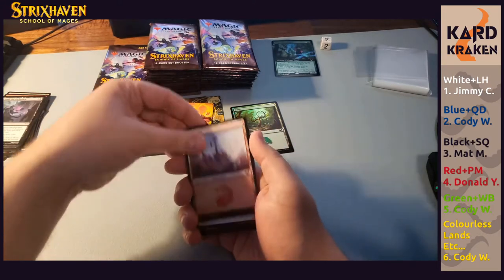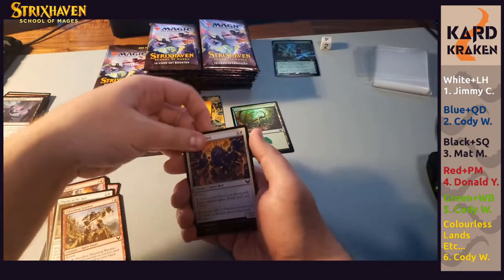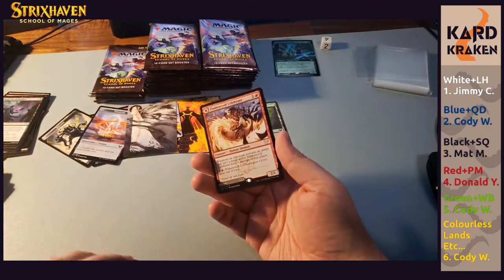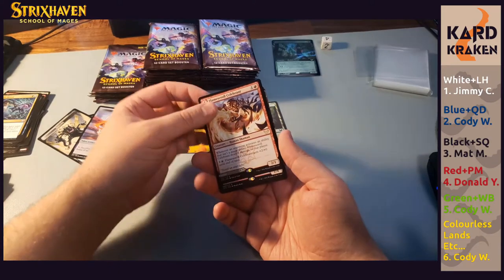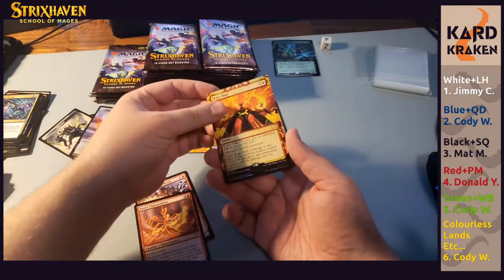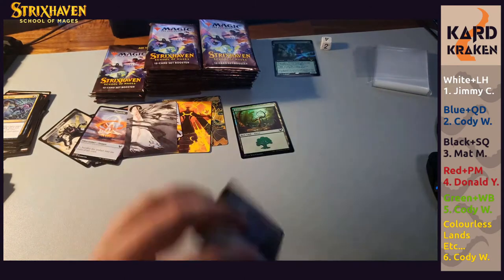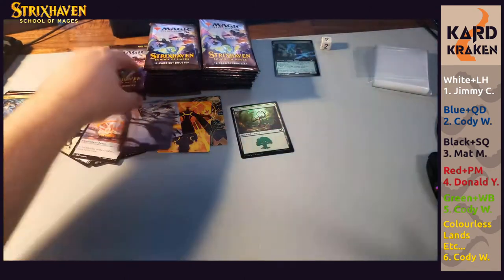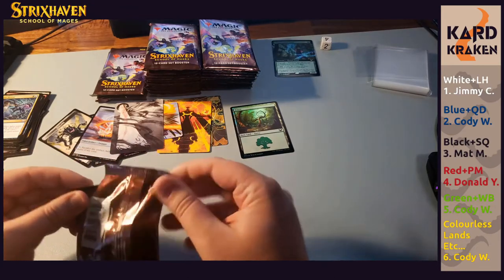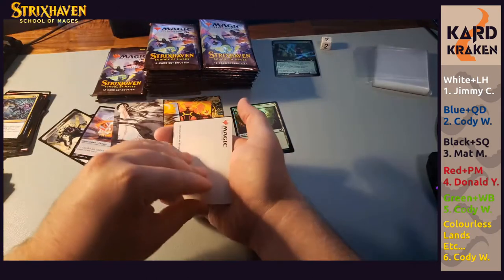Tendrils of Agony — holy crap, that's amazing! Solve the Equation, Decisive Denial, Flamescroll Celebrant. Beneath it is a rare — another red, Urza's Rage. This is the pack of red. Look at all those red hits: Efreet, Urza's Rage, foil Plume. Green really does need some love. We did manage to get a Harness the Infinite last time. I think we had two foil rares and a foil mythic as well. I like the set boosters, they're good. We got an art token, and we got a foil basic.